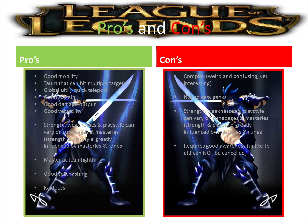His strengths, weaknesses, and playstyle vary on rune pages and masteries. Mid and late game they won't influence things as hard, but early game will really, really influence your playstyle and your weaknesses and strengths. I will explain it further when talking about runes and masteries.